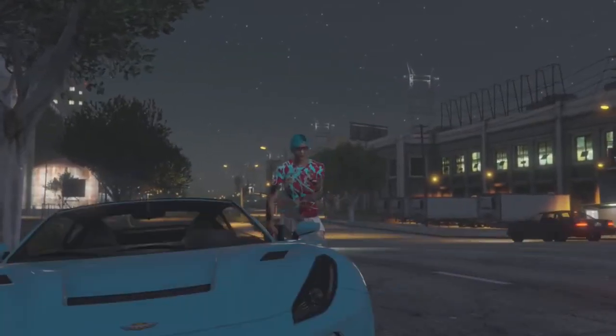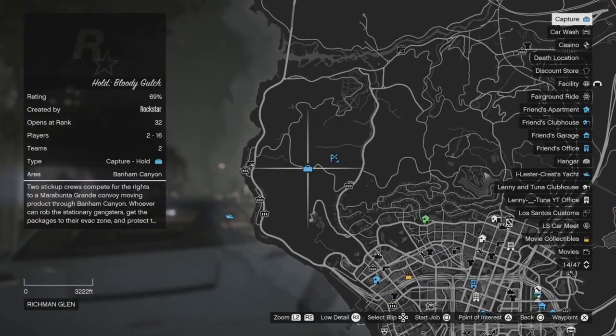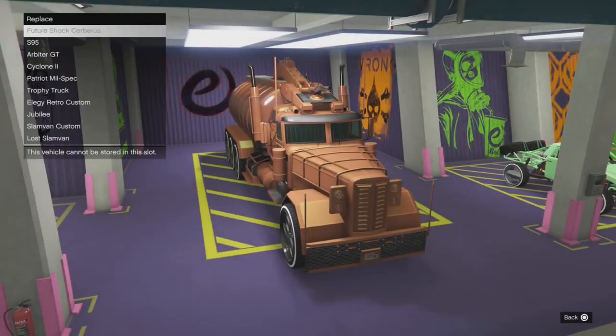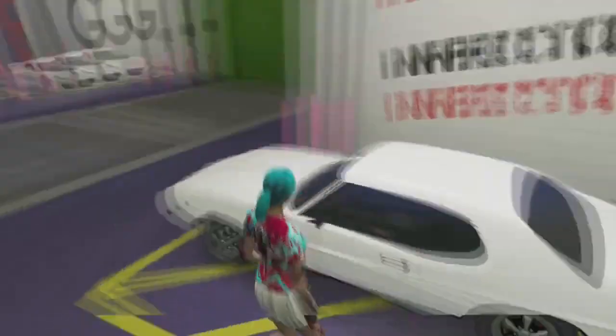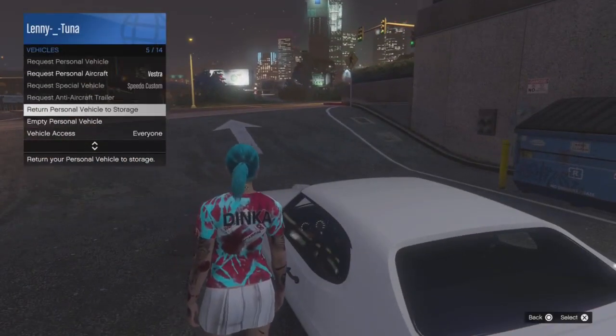At this point your friend should be inside the LS car meet waiting for you. You're in a glitched-out state, so press pause, go into your map and start up a mission at this spot — it's a capture hold mission. Go into the settings screen and then simply back out. You'll have no mini-map, so make your way to your arena, enter it, and swap a vehicle around — you won't lose any vehicles doing this. Drive outside, hop out of the vehicle, and return it to storage.